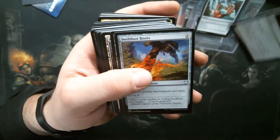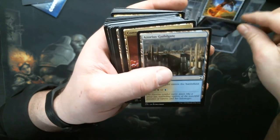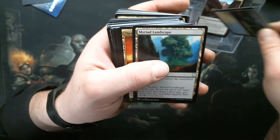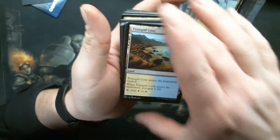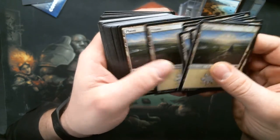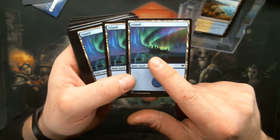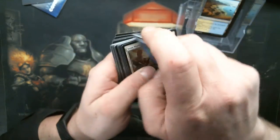Hey, there's our Sky Diamond. Sol Ring, Swiftfoot Boots. Non-basic lands: Azorius Chancery, Azorius Guildgate, Command Tower, Cryptic Caves, Meandering River, Myriad Landscape, Opal Palace, Sejiri Refuge — did they get this mana base from one of my decks? Tranquil Cove. One, two... thirteen Plains. And twelve Islands.